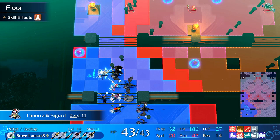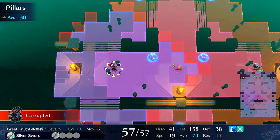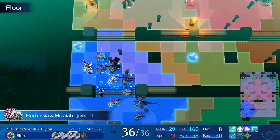Alright, so for Tymara, I'll put her on Rider's Bane. I think this might be a tank though - yeah, it's a great knight, she's going to deal like no damage. Let's move Hortensia up, because she's going to be silencing soon. I'm going to move the Bonded Shield up, should be fine.